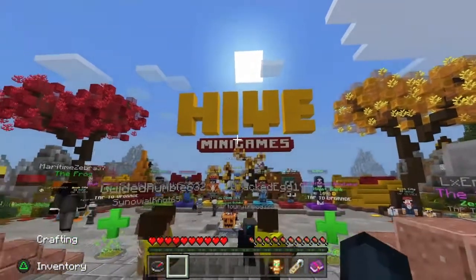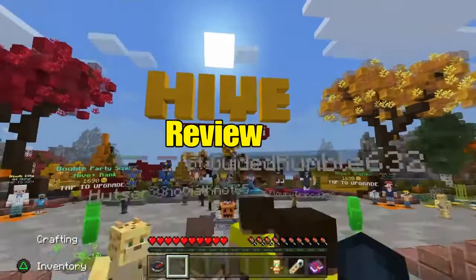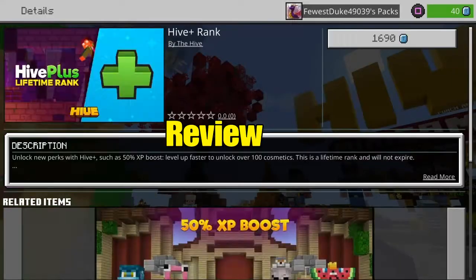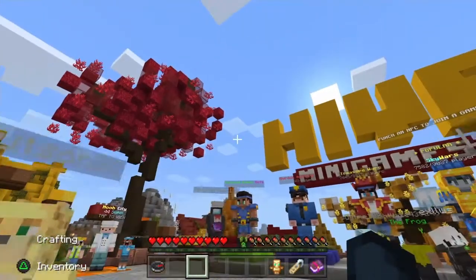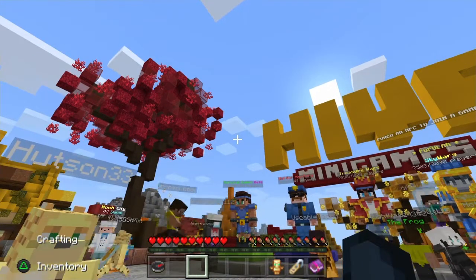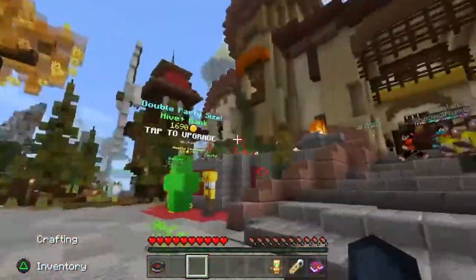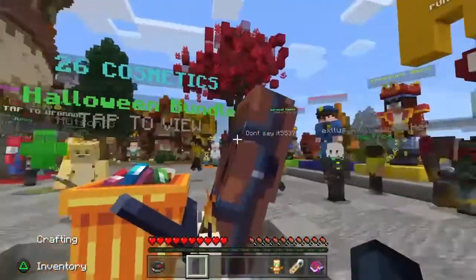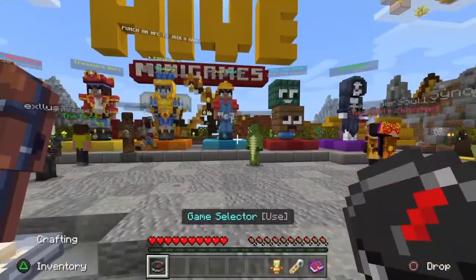So guys, when you first load into The Hive you're going to be met with a pretty amazing spawn. You've got some parkour, beautiful trees, and yeah — pretty awesome spawn. You have like a castle, a windmill, trees, and then you have all the minigame characters.